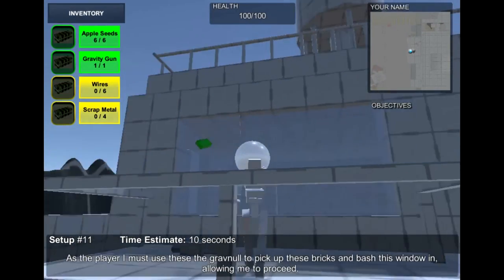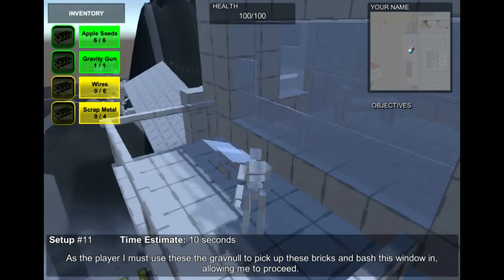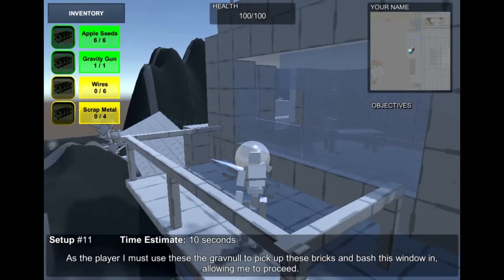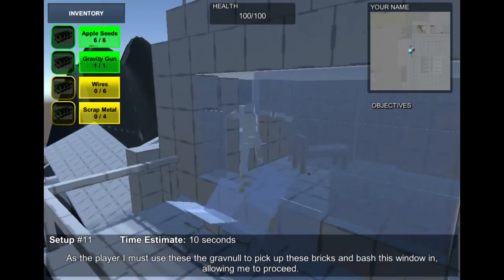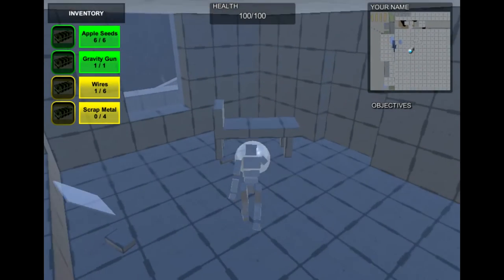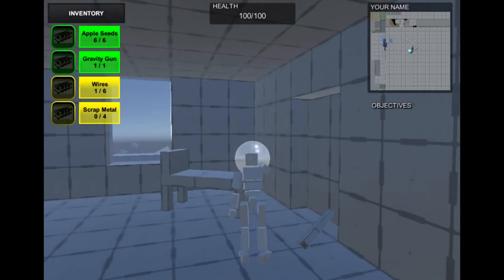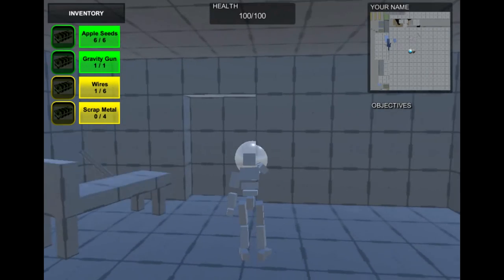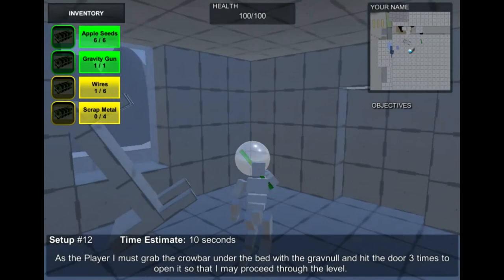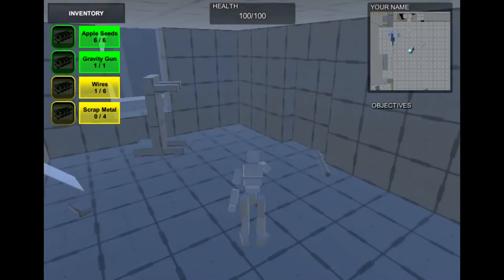Pick up the bricks on the ground to break the glass. This next part, you'll want to grab the crowbar from underneath the bed and hit it against the door three times to knock it open. It is a stuck door — it won't open if you're just trying to interact with it. So whoever's team I'm on, I'm probably going to be the programmer, by the way.